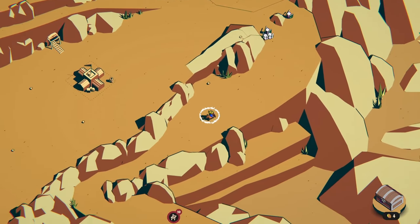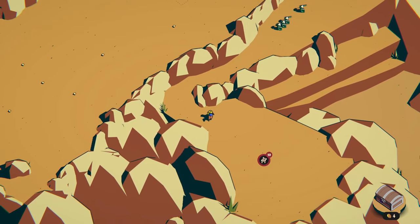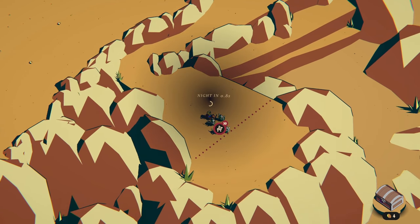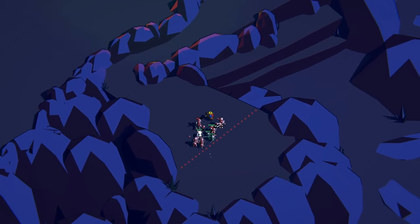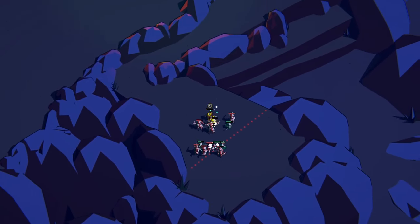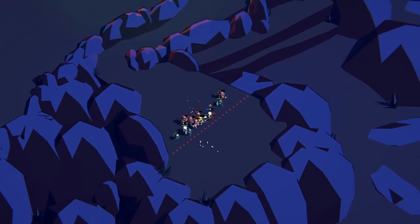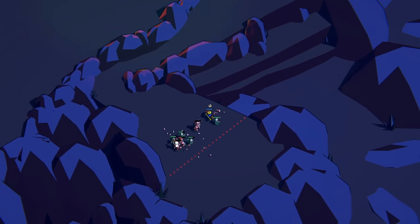For units we're going with knights. I tried spearmen but although they're good against horses and faster moving units, they're just too weak. With the reduced spawn rate from our perk, spearmen die too quickly and the enemy eventually overwhelms you. We need the tankiness from knights, and they're also good against archers which is helpful. As you can see they're not taking that much damage - you might lose one occasionally but they provide good distraction and give units time to benefit from that 4% healing per second.